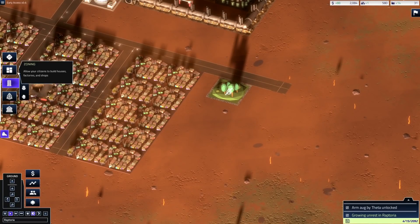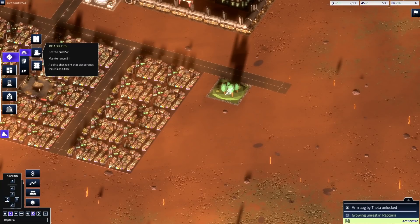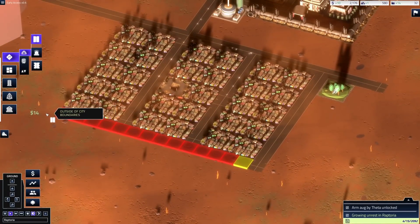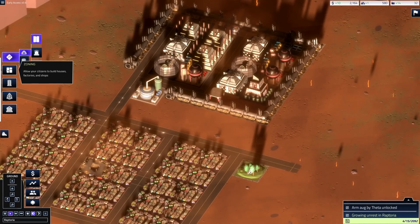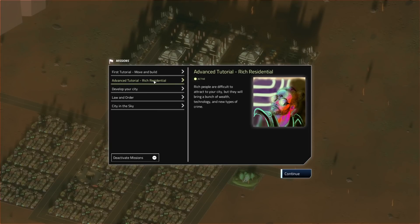We have factories going. Let's see — transportation, we'll build some roads. We have road block or no car street options, so we can have foot traffic too. That means on the second level we could build a road that goes above the city for pedestrian traffic or maybe bicycles. What do we need to do next? Rich residential — let's go with that one.